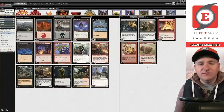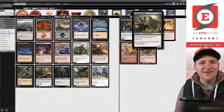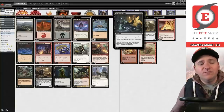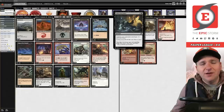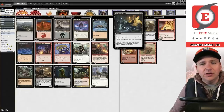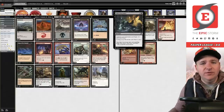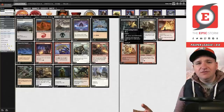We have our beatdown plan with Writhing Necromass. I've really been liking Suffocating Fumes recently because the format is so one-drop based. I don't know if you should board it in against mono red, but they have a lot of one-drops. I definitely like it against Cog Gate, Mono Blue Faeries — it's very good — and Elves. Suffocating Fumes is just a really good card at the moment.